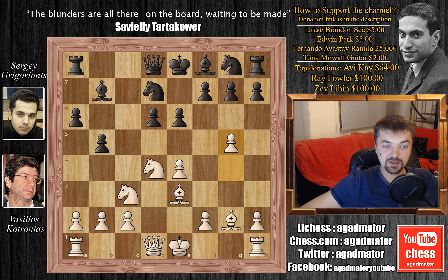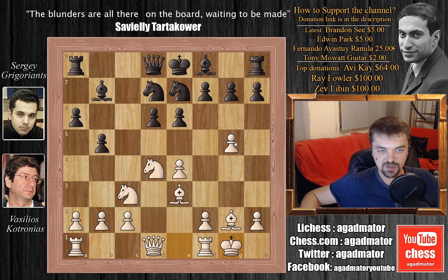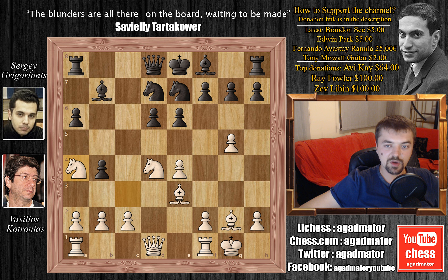Here Kotronias immediately goes for g4. Bishop to b7 is played, bishop to g2, knight to d7, g5, knight to e7, and now white castles. He doesn't mind that the pawn is already on g5, so his king is a bit drafty, but this is actually okay for white. We have b4 attacking the knight on c3, knight to a4, and now d5.